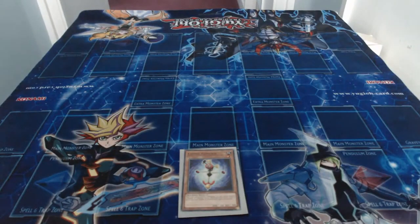The next card is Cosmic Compass. Its effect: when this card is normal summoned, you can special summon a number of Compass Tokens — Machine/Earth, Level 1, 0 ATK / 0 DEF — equal to the number of monsters your opponent controls.